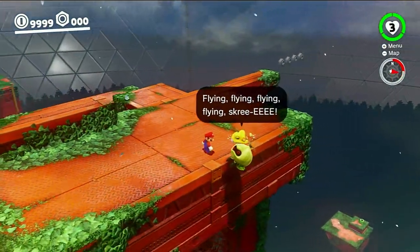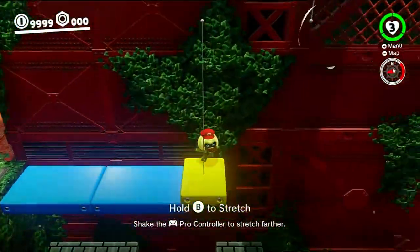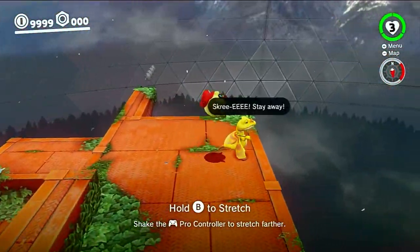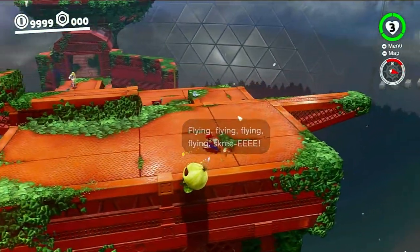You guys want to see another glitch with Glydon? Let me show you the no-clip Glydon glitch. By capturing an Uproot, taking him up to the observation deck where Glydon is located, jumping on him, and immediately uncapturing the Uproot, Glydon should just clip through the floor. And yes, this dude is f***ing glitched.